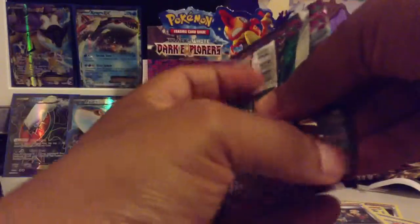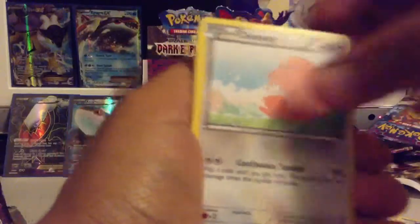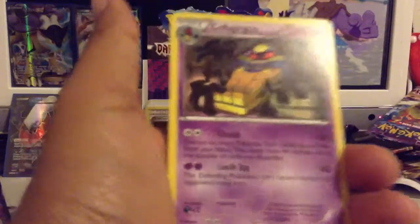Two more to go. Probably not going to see another EX since I've already pulled four. So N, Crocorak, Sharon, Sandile, Tynemo, Chansey, Vanillite, Eevee. Slowbro Reverse, Cofagrigus is my Rare.